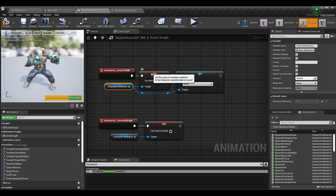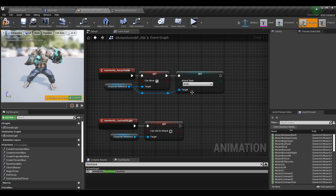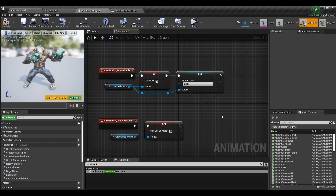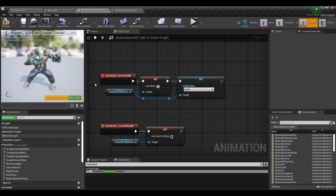Previously this event just set can move to true via the character reference. But now we also want to reset our attack state. This is because when we get cancelled — say we're in an attack, get hit, and return to idle via hit reaction — we were never resetting the attack state, so the player could never attack again after being cancelled without going through the proper events. Anytime we return to idle, even for one frame, the player can act normally, so we reset those two variables to give them full control again.